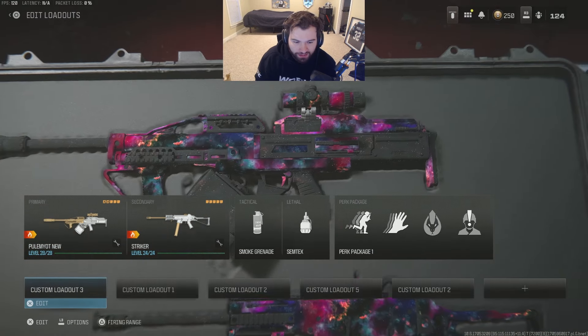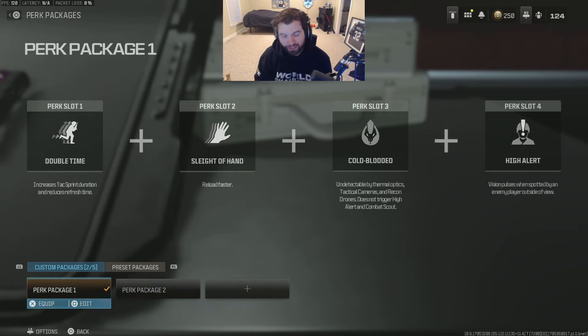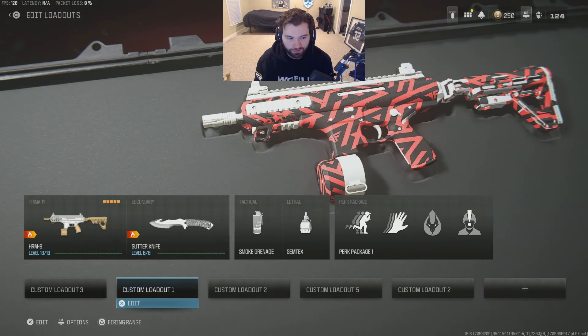Same perk packages as I've always used: double-time, sleight-of-hand, cold-blooded, and high alert. If you guys don't know — since perks have been bugged a little bit — all you have to do is make the exact same perk package as number two, then select the first one, and your perks will work. Just make the exact same thing as slot two, select slot one, and your perks will work until they fix it.